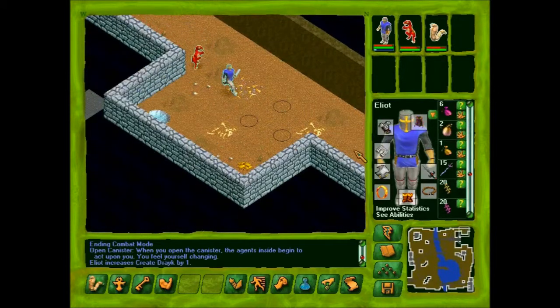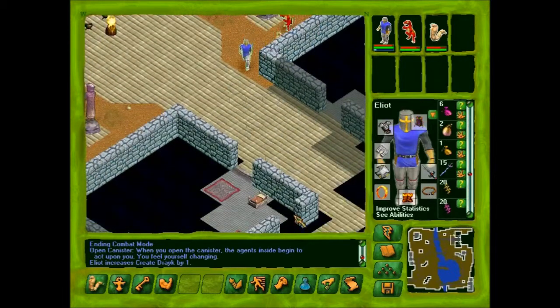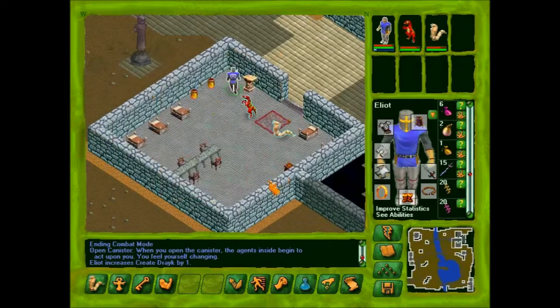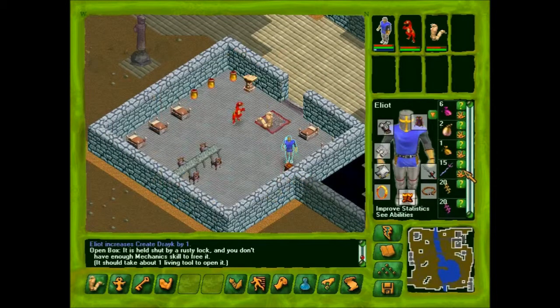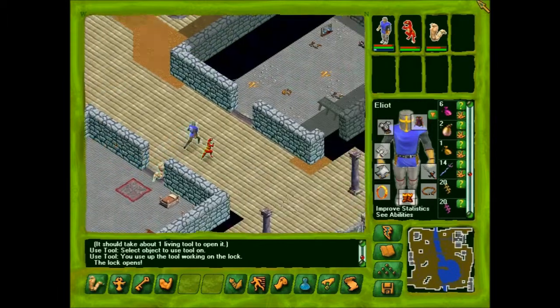Guard posts. Oh, here's a book. This is an old Shaper logbook used to record people and materials which pass through the west gate. It looks like the Sholai have been reading and re-reading it, though you have no idea what they might have been looking for. One entry at the very end catches your eye: Commander Frel was relieved of his entry baton. He was put out to not have been told where it was stored. He was informed that locations of all key access items were stored in Khazg, and only Khazg. Really? So the people in Khazg actually had access to this place. Speech boards and major healing pods — I guess the Sholai would be upset.